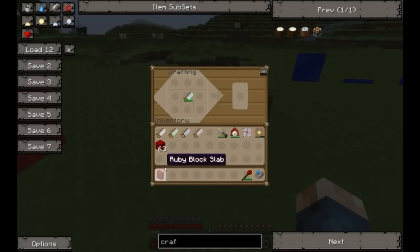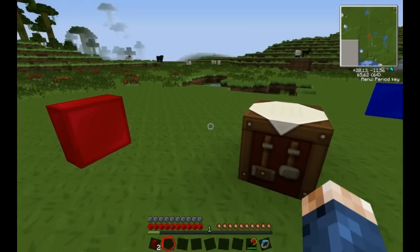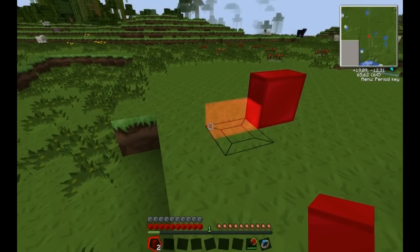Now if we take this slab and cut it in half, you can choose to cut it on the side, vertically or horizontally. If you cut it horizontally, you get a strip.